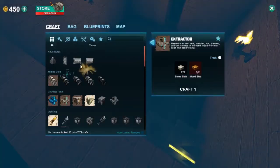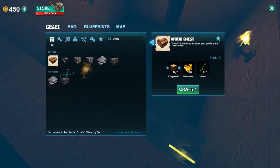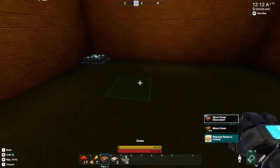We need a chest. What do we need to make a... He's gonna drop. I'm gonna make a chest. I made a chest.